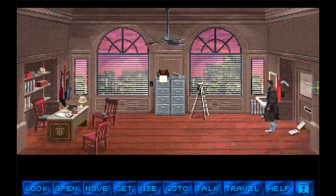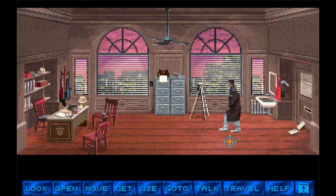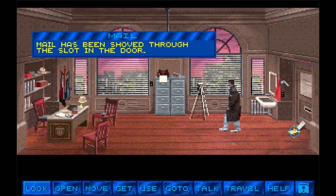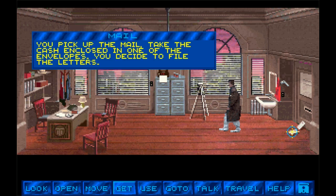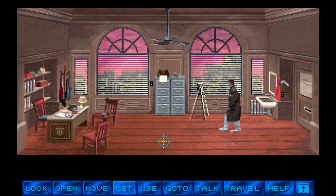And now we're into the game. Here we are — here is Tex. And as we can see, this game is certainly a little more traditional-looking than the original that I played about two weeks ago. I just put up the YouTube clip tonight on that one. So let's look around our office. Mail has been shoved through the slot in the door. Well, maybe we should get that mail. You pick up the mail, take the cash enclosed in one of the envelopes, and you decide to file the letters. Open, go to, use. Where's my inventory? Travel, help.